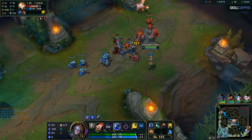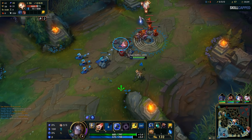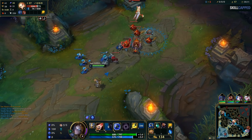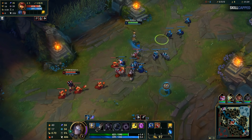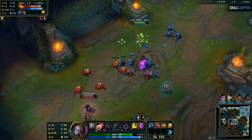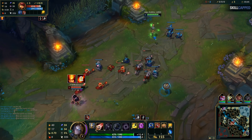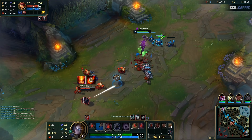Next up is playing around ability cooldowns. This is, once again, a basic concept that is usually messed up. Your opponents will inevitably use their abilities on the wave, usually when there's a last hit that they can't get with their auto attack. So you should usually wait for them to waste at least one of their abilities before hard committing into a trade. Like in this example, Annie has her Q and stun ready, yet Nama randomly walks into the trade. He could have very easily waited for Annie to farm a minion and waste her stun before going aggressive.